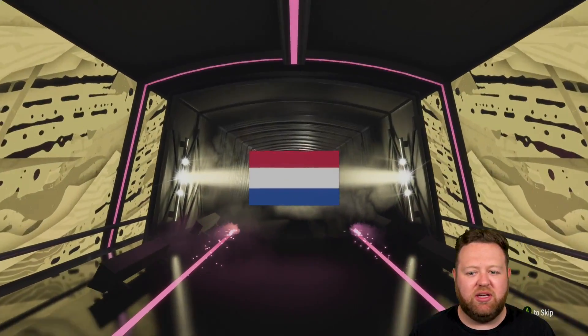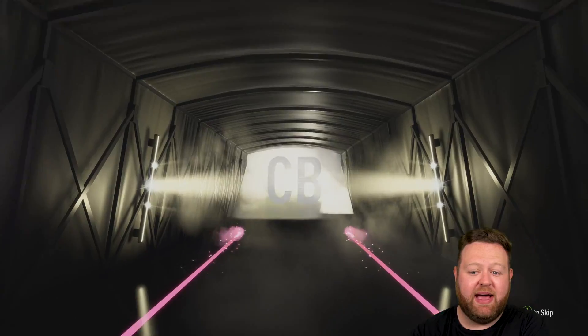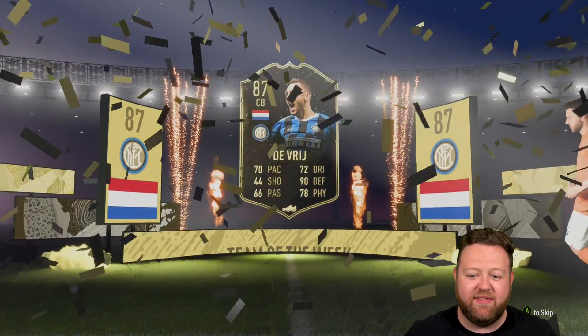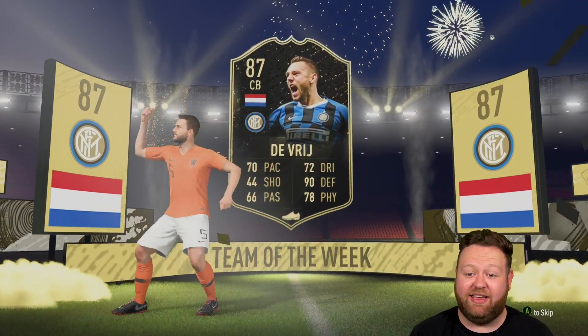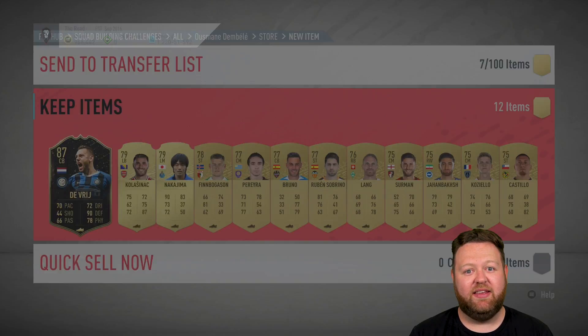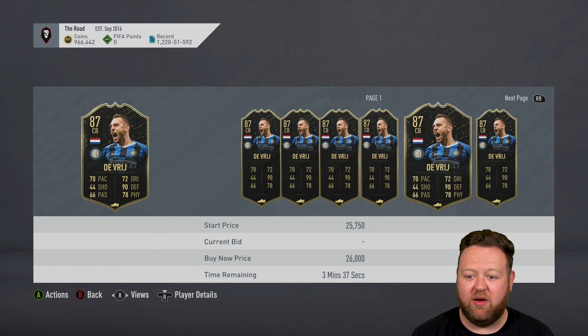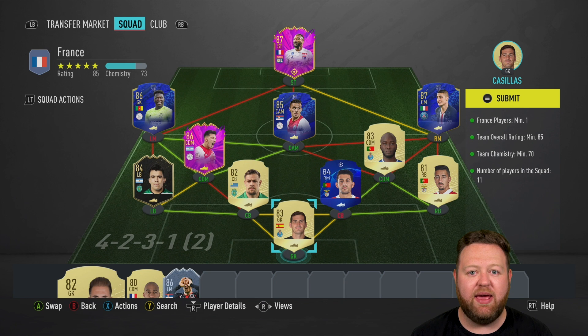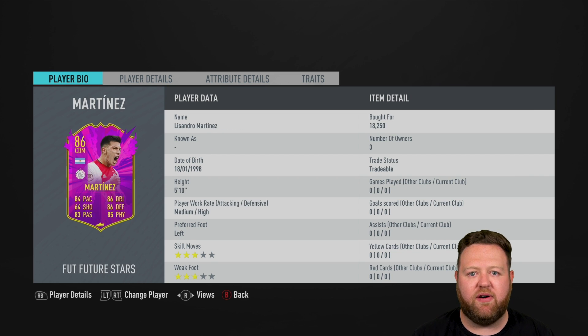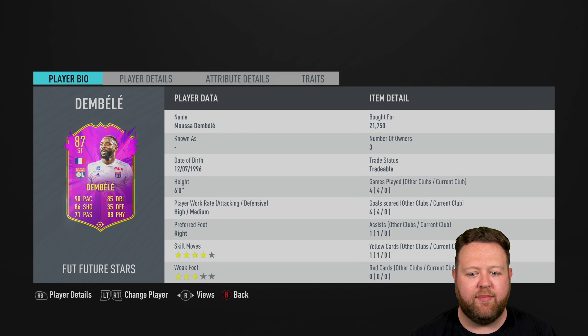Walk out — just what you love to see — a Dutch center back. I was hoping there was some sort of informed Van Dijk, but it's an 87 De Vrij, which is 24 and a half thousand coins, 25K something in that order. I reckon that we're getting onto earning a hundred K back from this SBC. I had 965,000 coins or something in my club, and I then needed to go and buy the final two SBCs.